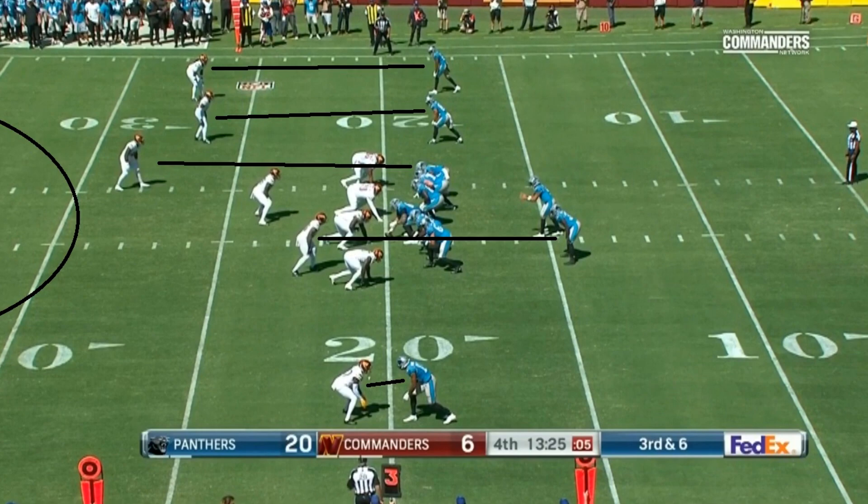Starting off with this play — it's a cover one, man coverage play, third and six. I think the read is actually pretty clear. Just looking at the matchup here, the guy you probably want to throw to is going to be to your left if you're Matt Corral, towards the bottom of the screen, because there's only going to be one safety deep. There could be a disguise, but they're showing as though it's one safety deep, and if it's two safeties, the one over the middle is still far enough away that it'll be a one-on-one matchup on that side.